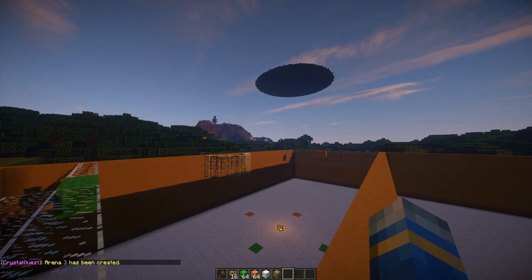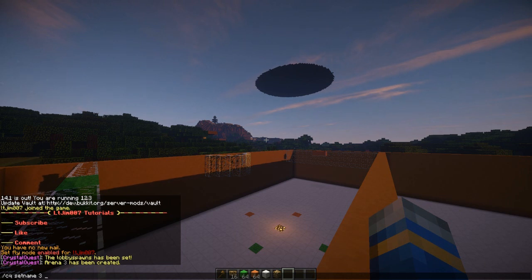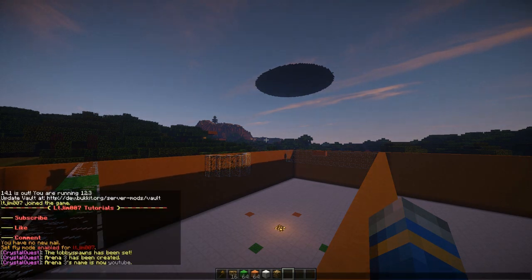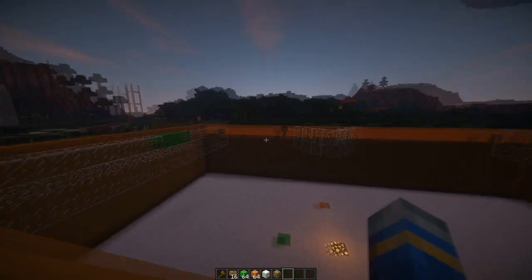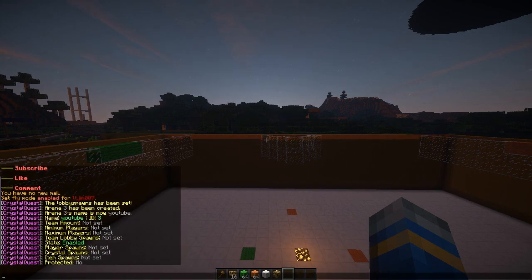You don't have to name anything with that command; that's with the next one. So CQ followed by set name, the arena ID which is 3, and then the name — so 'YouTube'. It now has a particular name, and using permissions such as Group Manager you can give people permission to use this arena, so maybe it could be a VIP one, which is really cool. Now we want to do CQ check on arena 3.